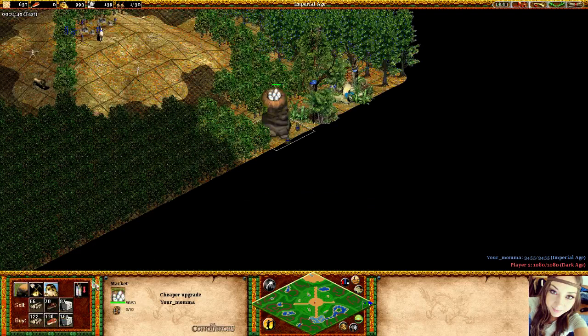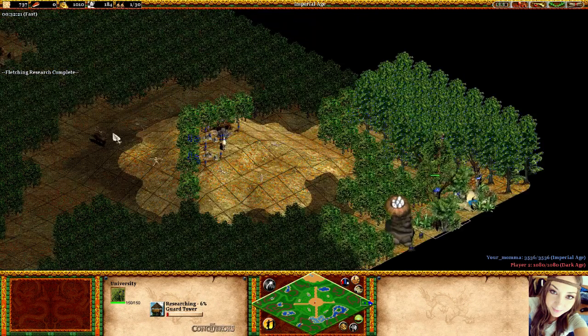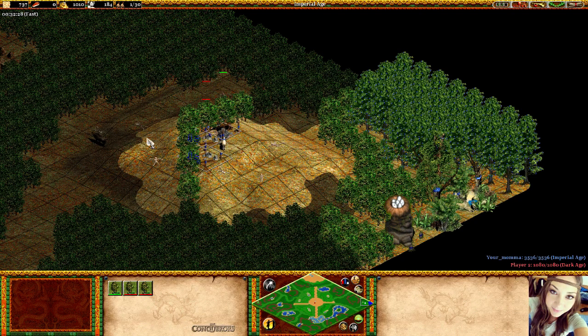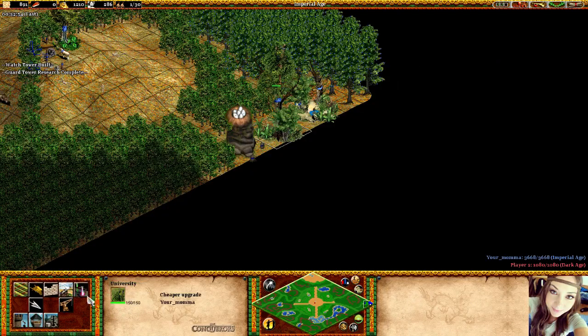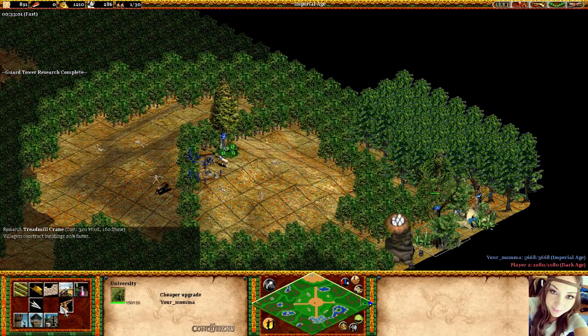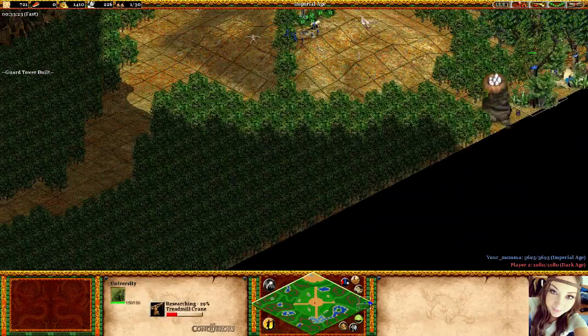I'm going to start building those towers and I'm using the market to buy some extra resources, because you will always have more gold than you need if you played like this. You basically only need towers. So I upgrade my guard towers and I group all my towers to number two — my sheep is number one, towers are number two. As soon as they are built I start attacking the boar. It's important that as soon as you see a wolf you switch fast with number two and click that wolf so the towers attack the wolf and not the boar.